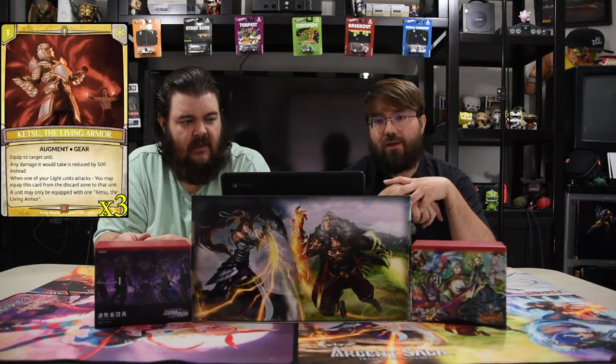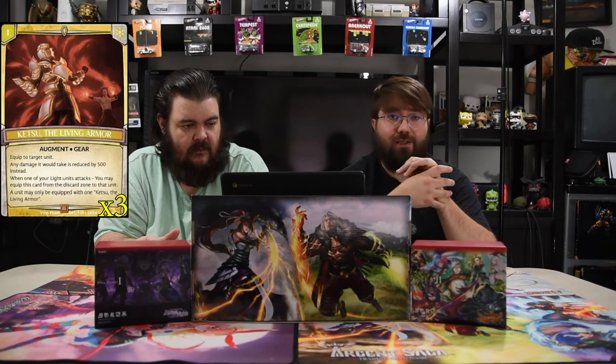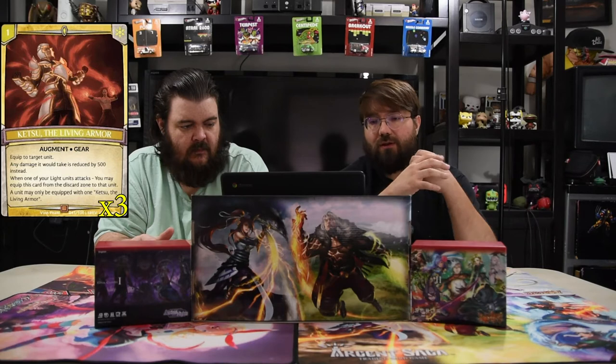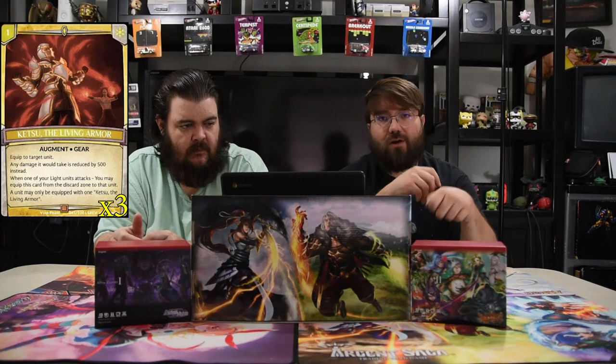Now the augments. First is Ketsu the Living Armor — number one good boy. It's a one-drop gear. Equip to target unit: any damage it would take is reduced by 500 instead, so it helps save your dudes. When one of your light units attacks, you may equip this card from the discard zone to the unit. A unit can only have one of these on it, which makes perfect sense because it's broken. Discard it, make your dude bigger, swing, then attach it — they can't really block or kill it. Pretty gross.